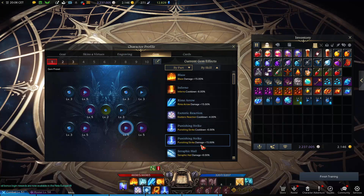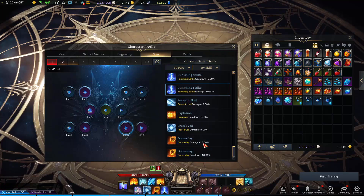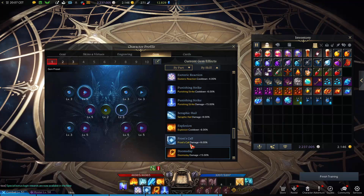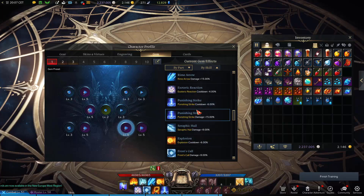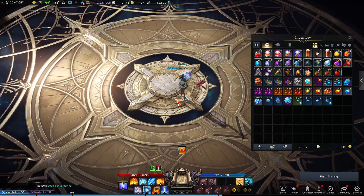You have two types of gems: one that increases your damage and one that increases cooldown reduction. You might think cooldown reduction is not important — no, cooldown reduction is just as important as damage. Some people think they only need damage, but you will need both. At the beginning, try to focus on getting gems for the three main attacks. I already have the gem for the main attack, which is the highest damage skill for Sorceress. Then I have gems for the next two as well — that's really enough.